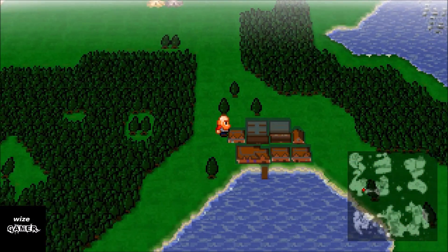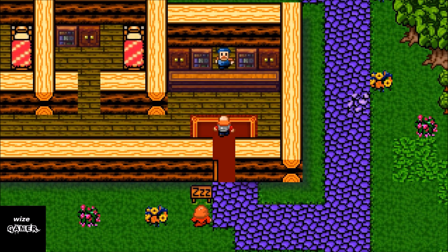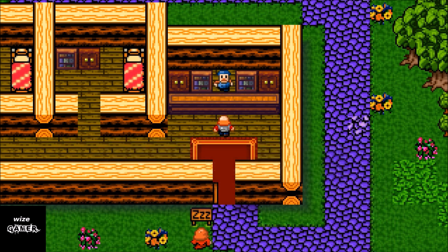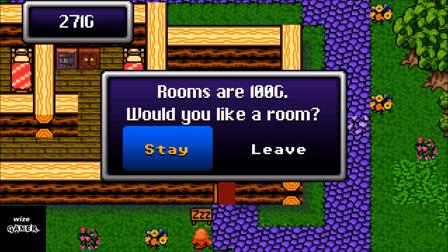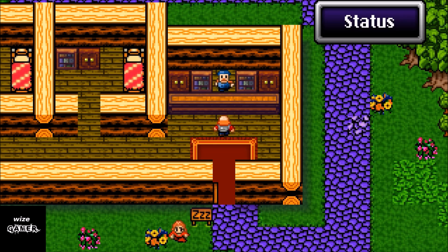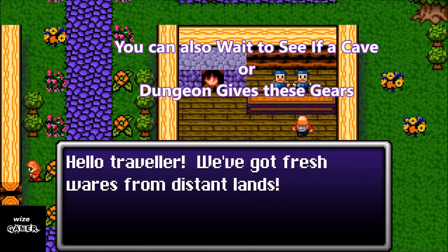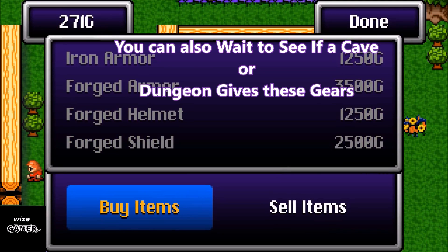Now let's head into town. Here's your typical inn — this is about the third or fourth town I've reached, and 100 gold is still a lot of money. I've got around 4,000 total but some is in the bank, which I'll explain shortly. The first time you come to the starting town, the inn is free to stay at — great for grinding early on. Here's the equipment and weapons shop; I have most items but not the one that costs 3,500 gold.